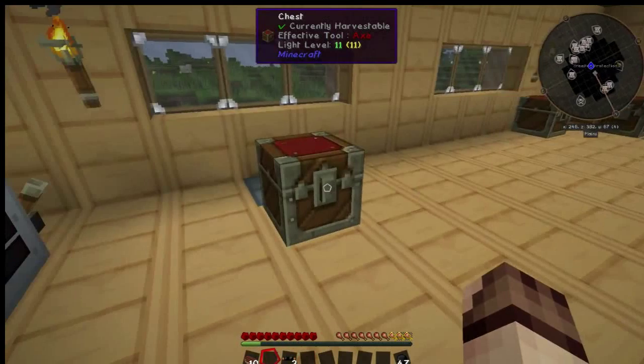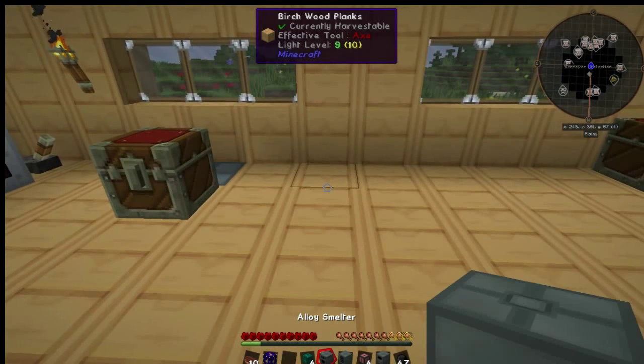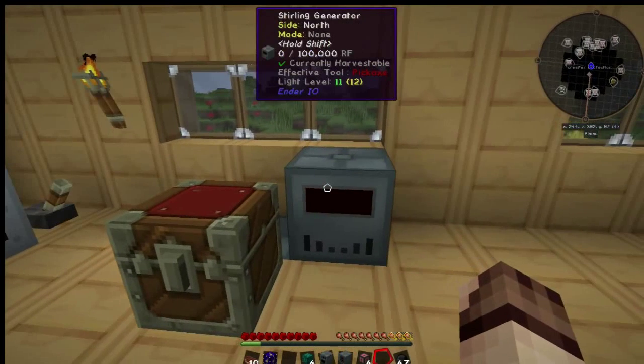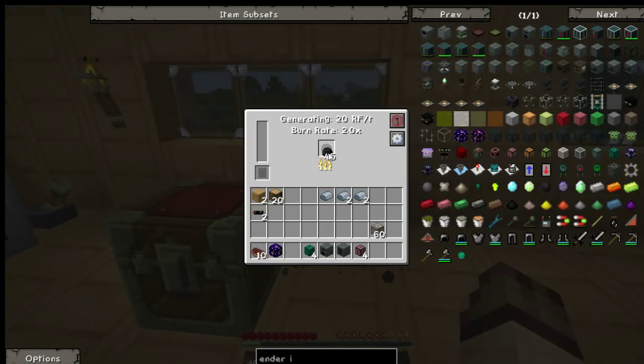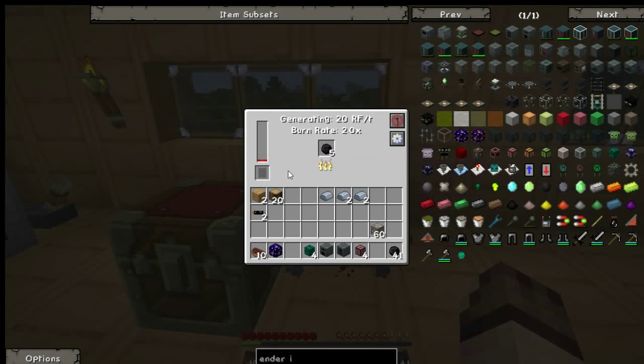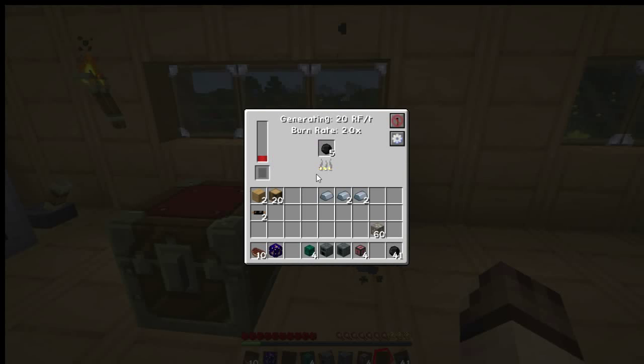Let's move on to the next mod, which is Ender IO. Ender IO is a reasonably recent mod but it does have some very cool features. We start off with a sterling generator, which works the same as the generator from Industrial Craft 2 — you place fuel items into the generator and it will generate power. You can upgrade the machine with capacitors to make it faster: a clear air capacitor makes it 2.7 times more efficient, and an attack capacitor makes it 5.3 times faster. Upgrades apply to all the machines. This mod, and all the other mods I'll be showing you, run on a power source called Redstone Flux, or RF, which means that all the machines will be able to connect to each other.